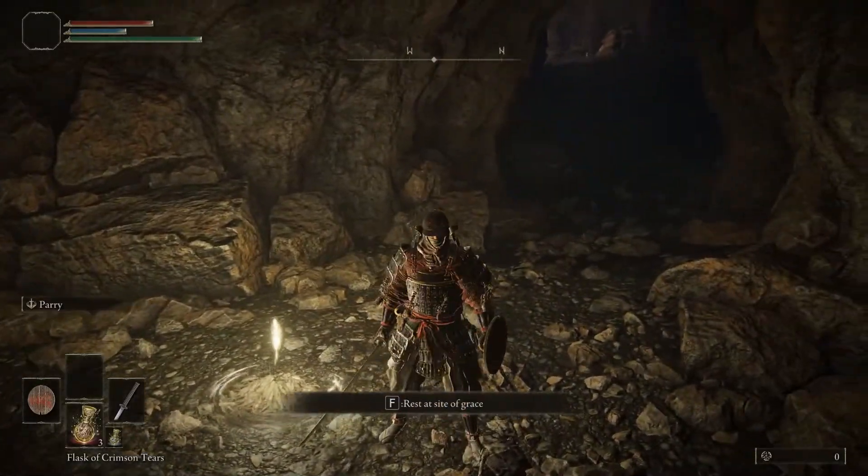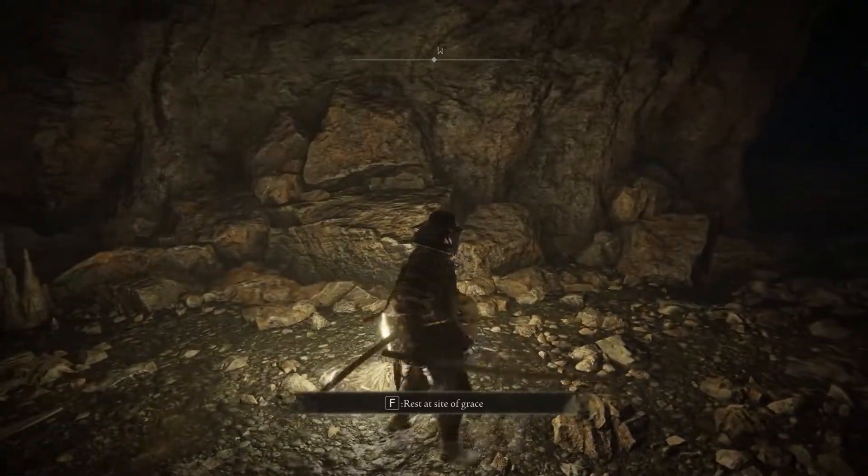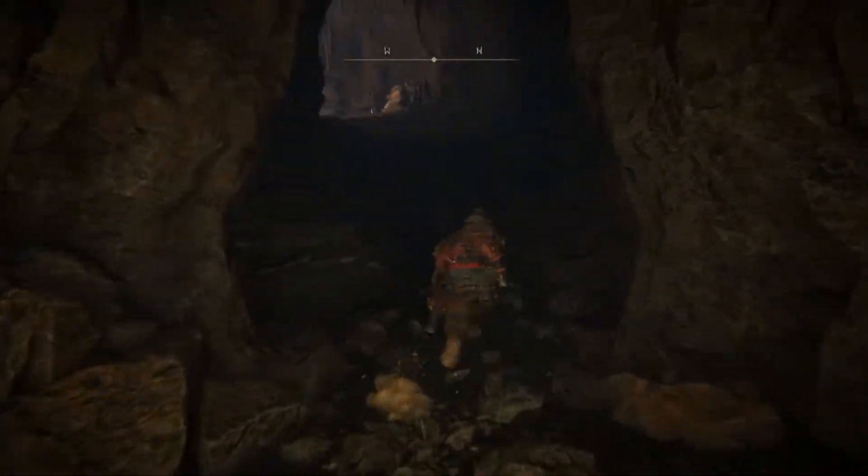So this is a grace, or a bonfire — whatever you like to call it. These are going to be your respawn points and resting points. If you spend a flask and then sit at this grace site, you'll see it automatically replenishes your flask. Very good, very convenient.